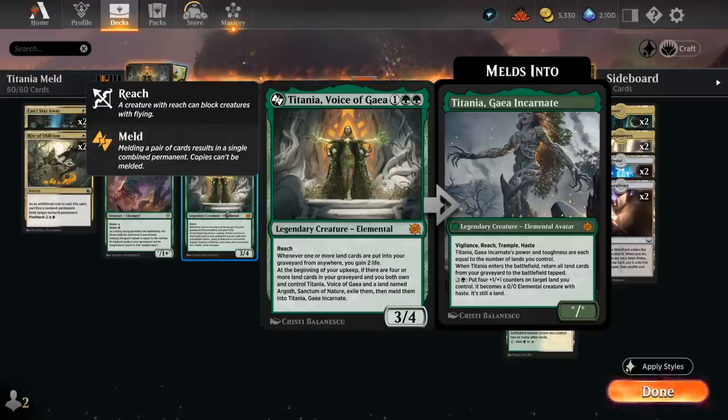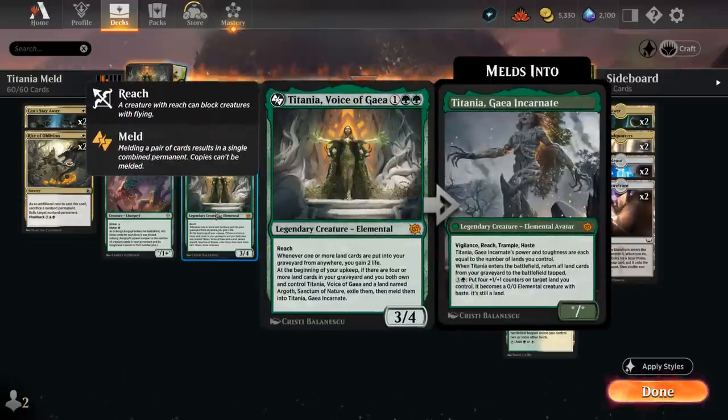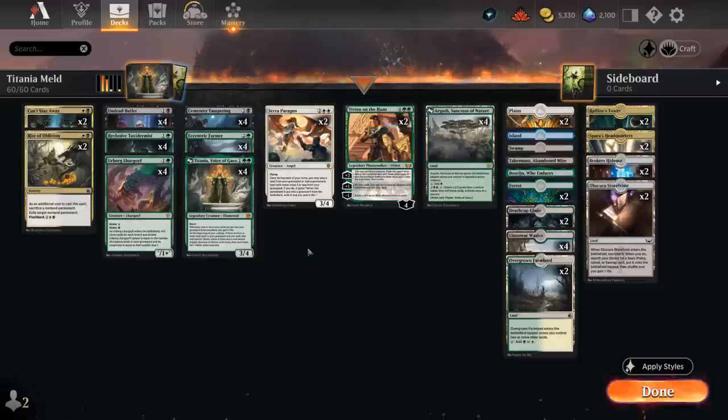Our goal is to get Titania and Argoth in play at the same time while also having enough lands in the graveyard to transform. Our deck is a self-mill graveyard deck that has plenty of ways to get back creatures as well as lands from the graveyard. So even if we happen to mill Argoth or Titania, we'll still be able to get them back.